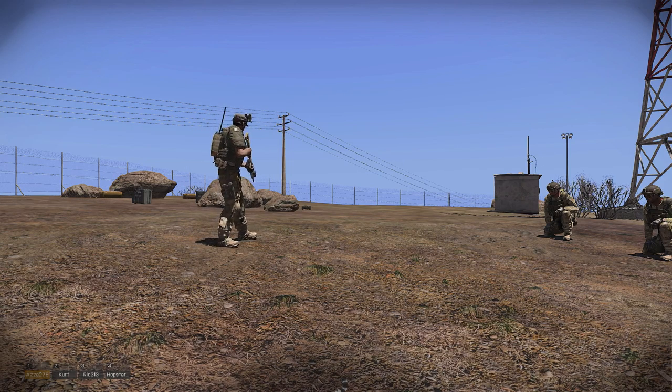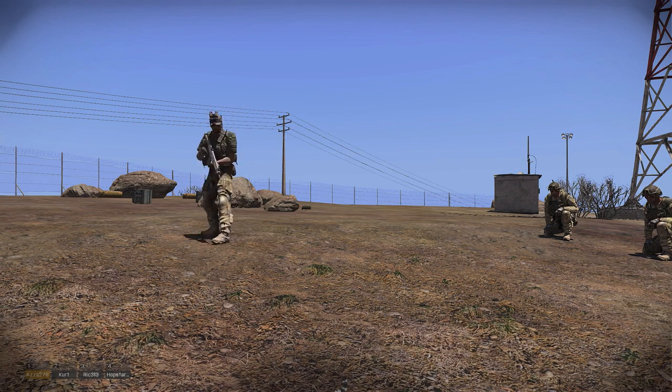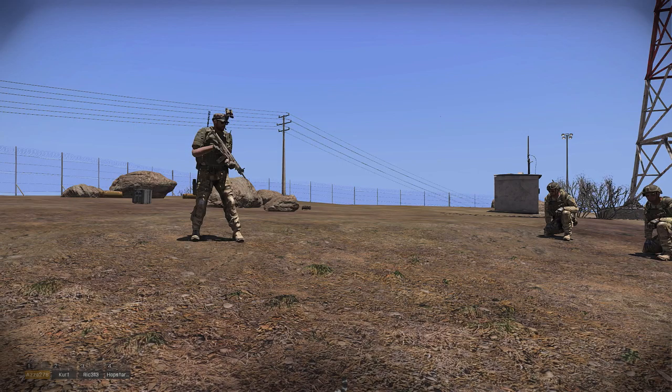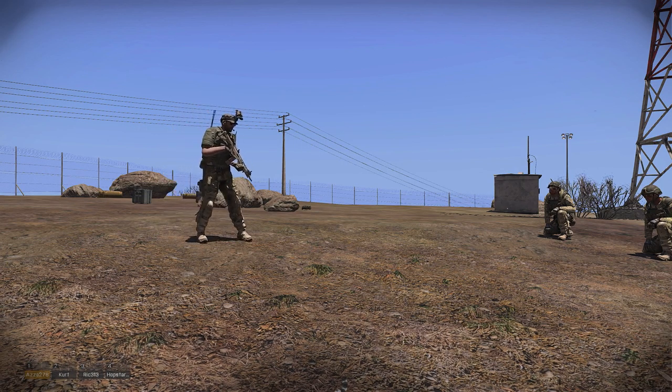We'll be using the 82 millimeter mortar. It can shoot at a close range of 70 to 100 meters, and it's capable of hitting anything within three and a half kilometers. The typical time of flight is around 20 to 40 seconds, so that has to be accounted for.